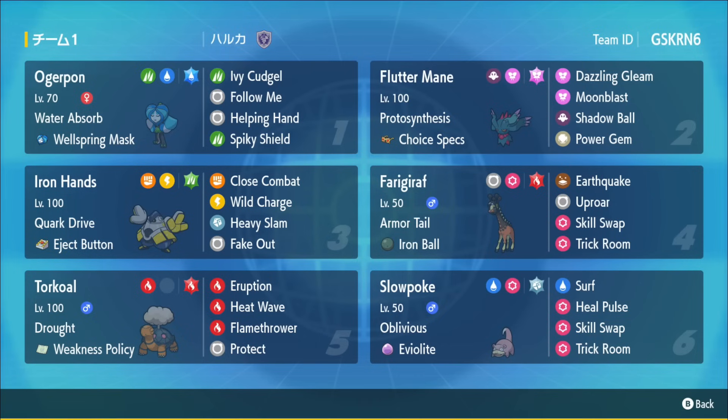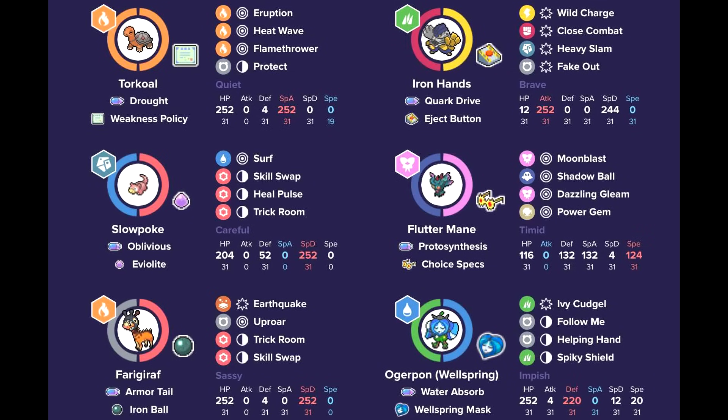There are a lot of cool options with this team, especially with the Eject Button Iron Hands. You can go for the Fake Out into the opponent, get Trick Room up, and hopefully if they activate your Eject Button, pre-switch the Torkoal and start blowing up teams after activating that Weakness Policy. We also have Slowpoke with the Heal Pulse option and Skill Swap to help play around Rain Dance Tornadus with Prankster, as well as Flash Fire mons and other things that can play around Torkoal's Fire-type moves. Ferrigaraf also has Skill Swap and Armor Tail, helping make sure Torkoal doesn't become a victim of very strong priority moves. Uproar helps against Amoongus and any sleep moves, and Earthquake can activate the policy while hitting Heatran and Hisuian Arcanine, which four-times resists Fire moves, for decent chip damage.